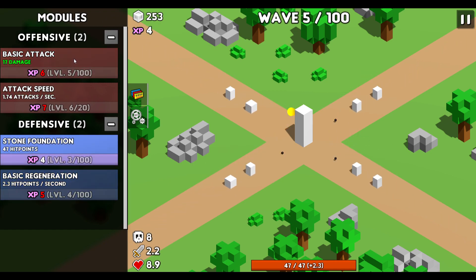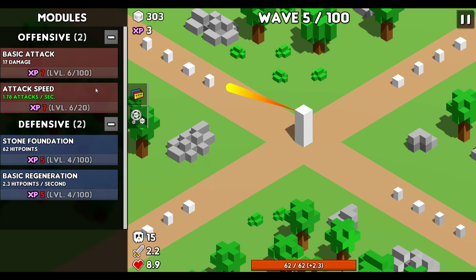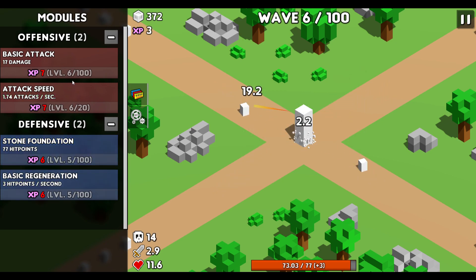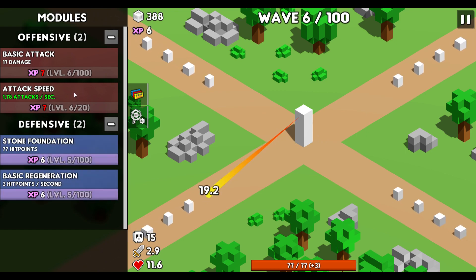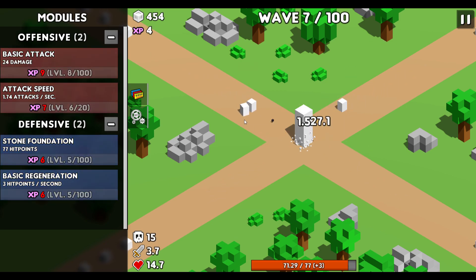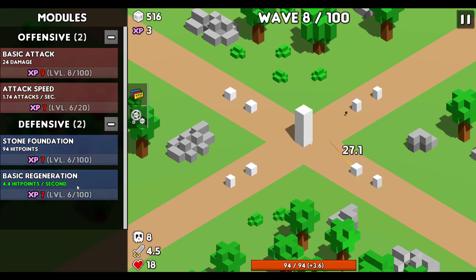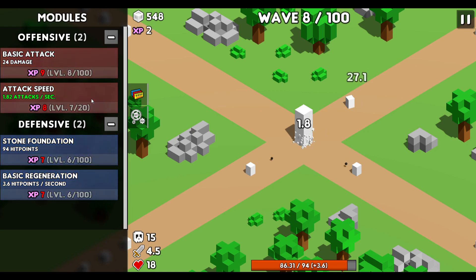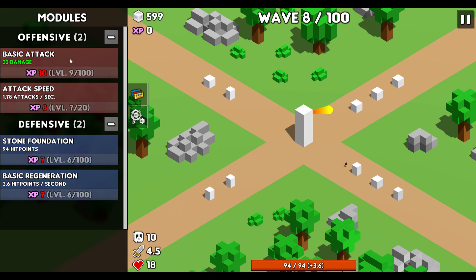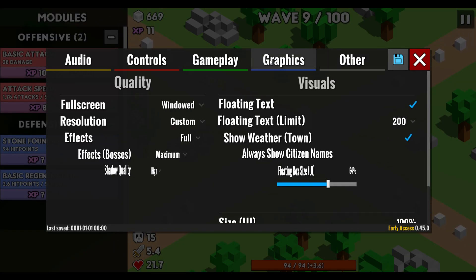Seems relatively simple. Tower defense games are always one of those games that they're either going to be pretty engaging or they're not — there's really no in-between. We have a single tower and I'm shooting. I don't know if all 100 waves are essentially the tutorial, which if so seems like an excessively long time. I'm going to think that's probably not the case and I've probably finished the tutorial, because it was pretty self-explanatory. Feels nice and chill — not overly difficult.